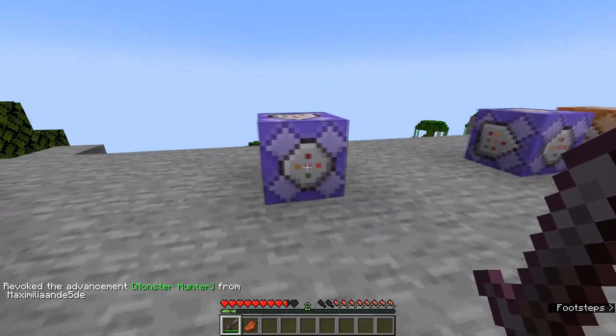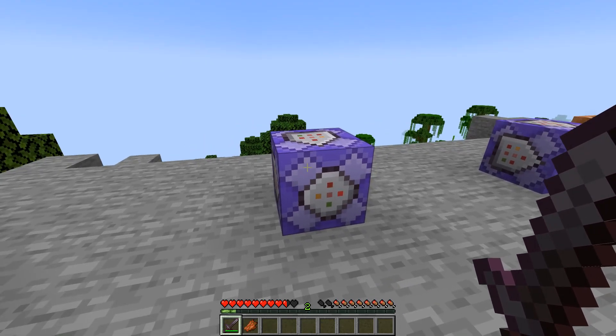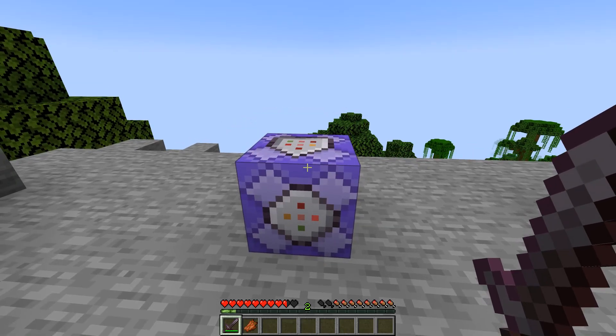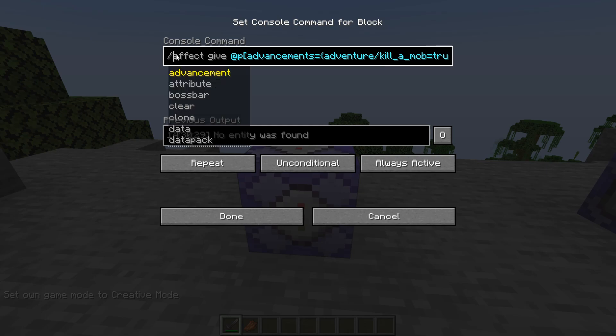This can be really useful in your maps if you want the player to first receive a certain advancement and then get some sort of effect or item. This command will give the player a strength effect once they kill a mob. The command is slash effect give, which is a normal effect command, but then with @p and we specify the advancement in the selector with advancements equals.